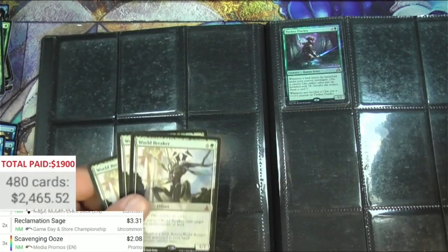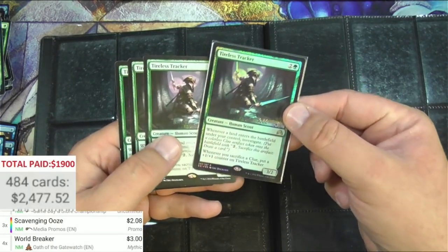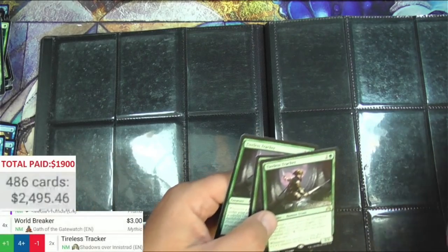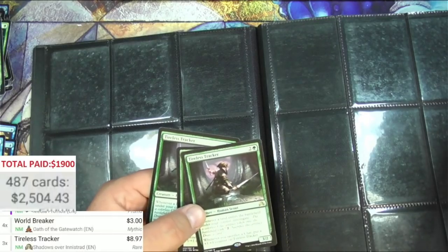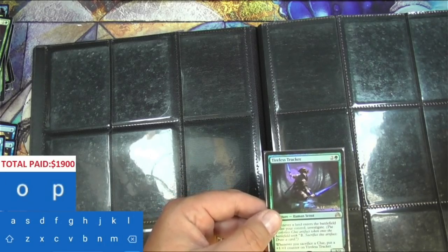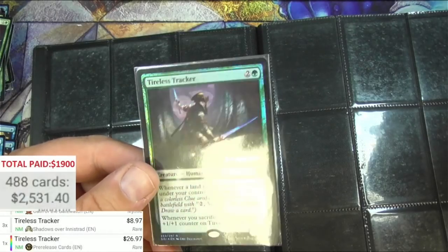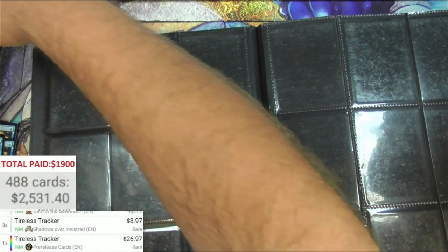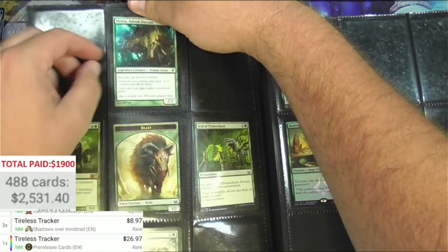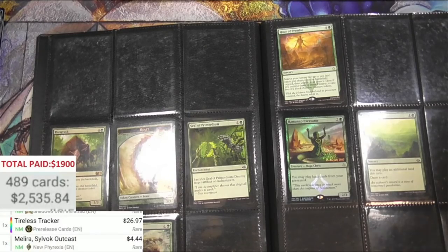World Breaker — a mythic from Oath — three bucks, there's four of them. Play sets are nice. Tireless Tracker — one pre-release and three regular. Let's see if it sees it as pre-release first. The regular, one more — okay so that was the three regulars. Now add Tireless Tracker pre-release card — $26.97 for the pre-release Tracker. That's great, so a popular Commander staple in the pre-release version can get you a little premium. And Melira — Melira Sylvok Outcast, New Phyrexia, $4.44.